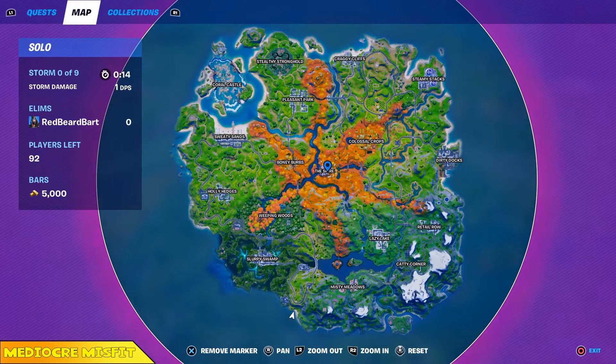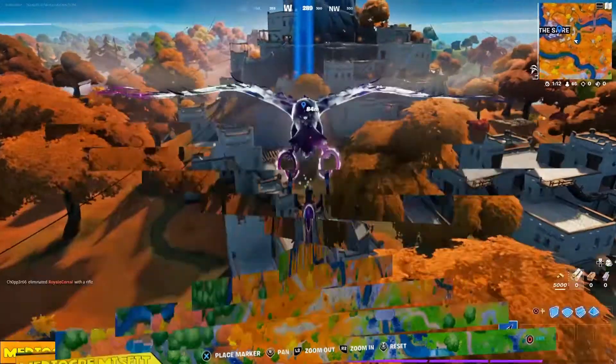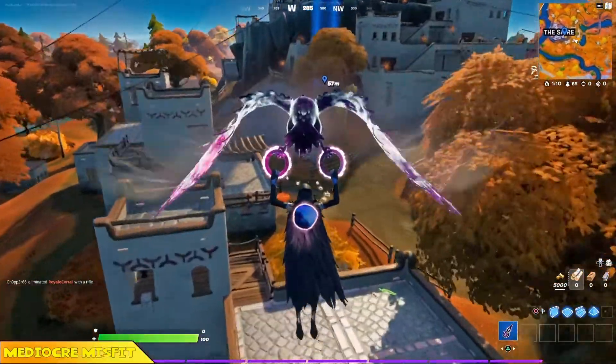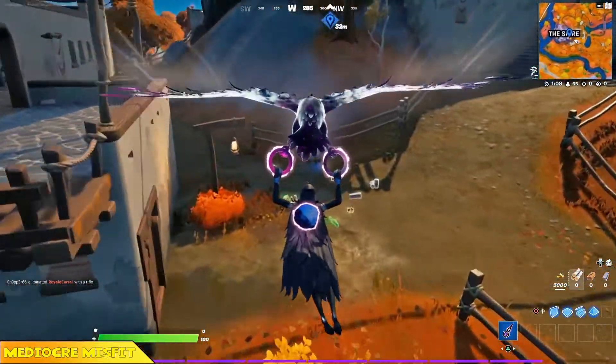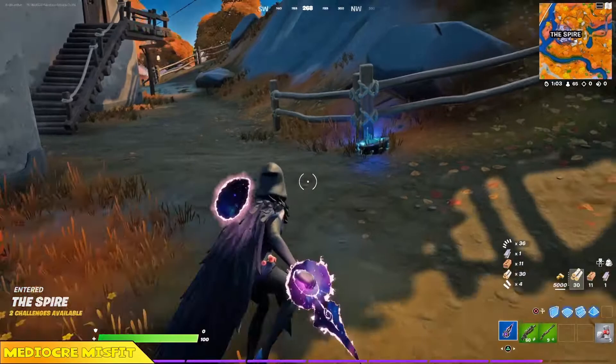Hello and welcome back to another mediocre Fortnite guide. I'm the mediocre misfit. In this one we're going to don the disguise and strike three resonant crystals located at the spire.